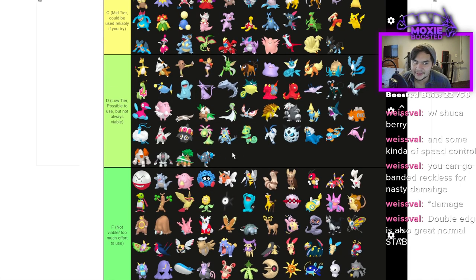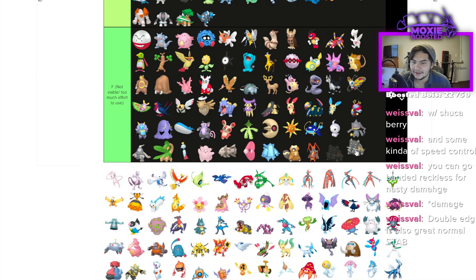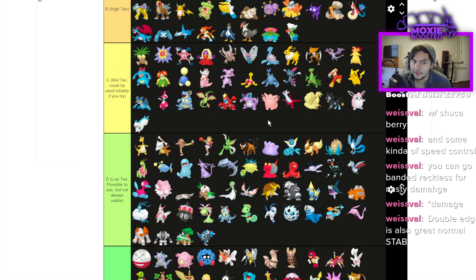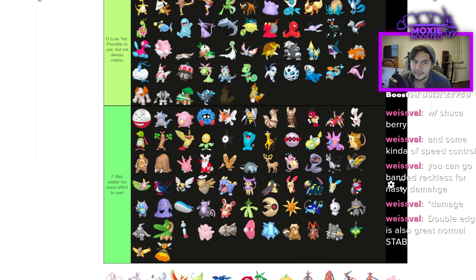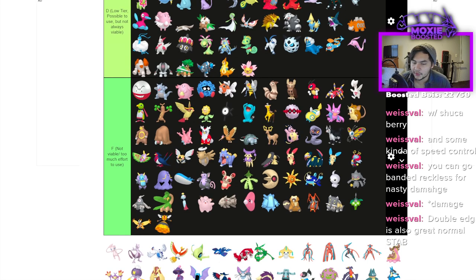Rampardos is D — hits really hard but if it didn't, it'd be F. Wigglytuff — Competitive Wigglytuff is actually kind of a monster, I'll put it low C. Bastiodon is F — literally just sits there and does nothing. Wormadam and Mothim same. Pachirisu you gotta respect — it's C. Follow Me, Nuzzle, great special bulk, a lot of cool tools. The next one is probably D — only really good on Sun teams, but on Sun next to Torkoal and Entei you get an extra boost on Entei which is really nasty.